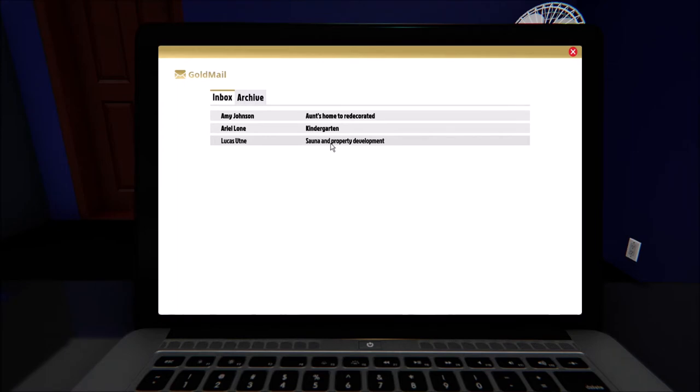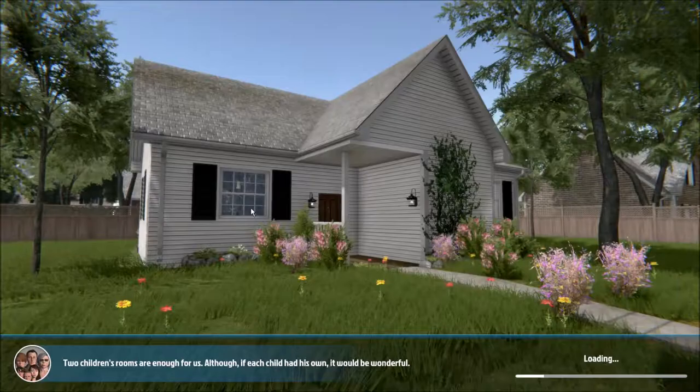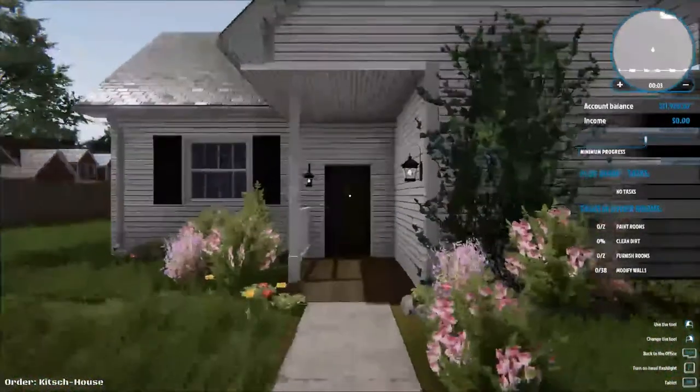So Solheim Property Development — this is the one we don't want to do for now because it made us crash the game last time. So we're going to do Aunt's Home to Redecorate. My old aunt moved into an assisted facility and the house is in terrible condition. To make a long story short, if I could I would bulldoze it and build a new house but I cannot afford it. The house is trashed — looks like a single mom who has been through a lot lived there. She basically wants to renovate the entire place like any other customer.